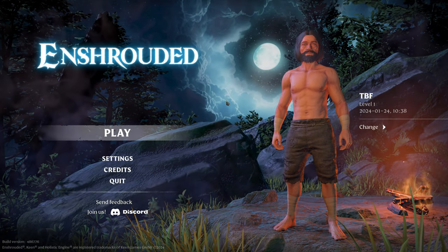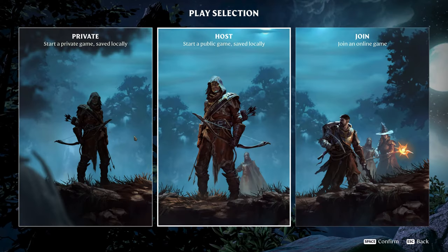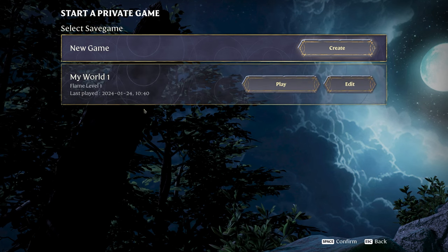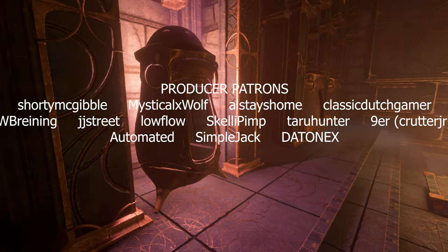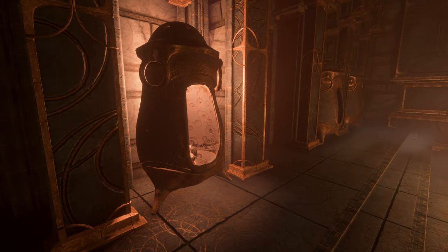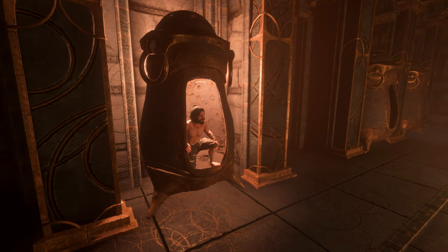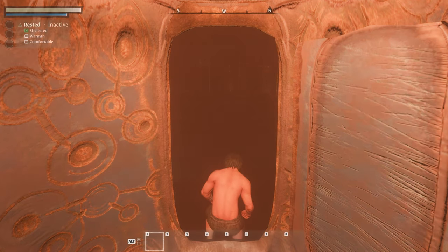We're jumping straight into Enshrouded today — I've been excited for this one for a long time. We already created our character, let's go ahead and see what the actual game is like. We'll start with a private game. We do have a server coming on later today. Let's go new game, my world, play. That was a really cool intro, I like that one a lot. Let's check this out — I'm excited to jump into this world.